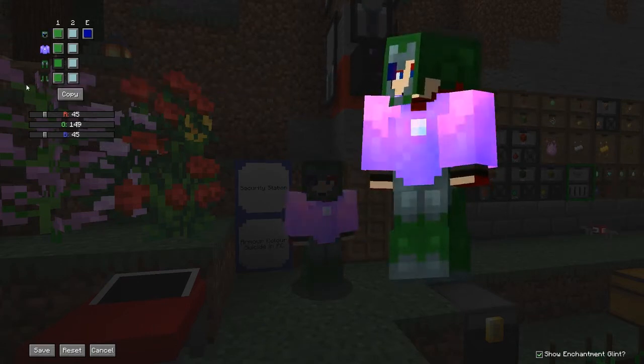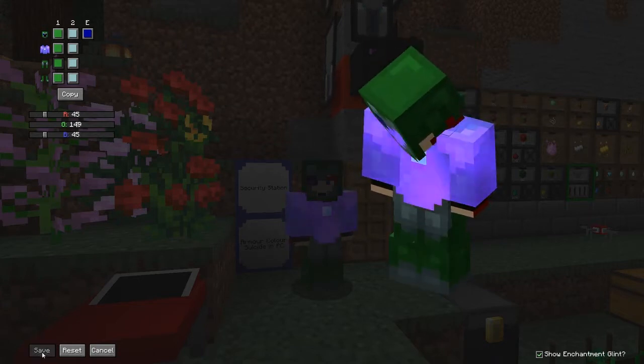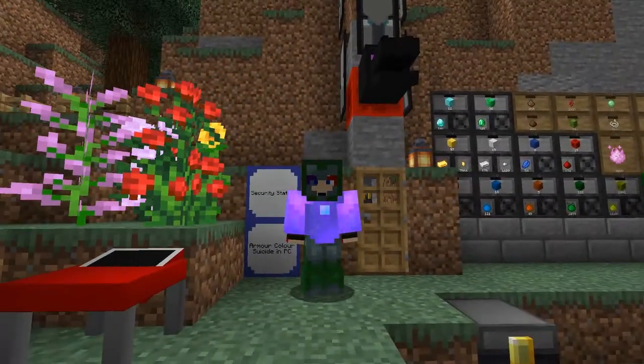So now you can see what I'm looking like. When you save this — and you have to save it, if you don't save it it doesn't work — you can then have a look at yourself and you've got a nice green tinge to the outside part of the armor.